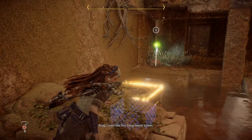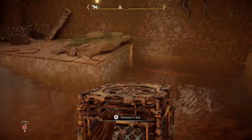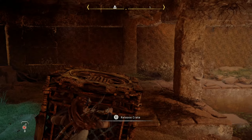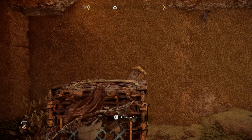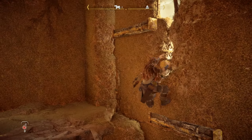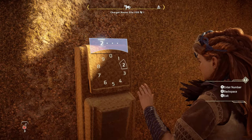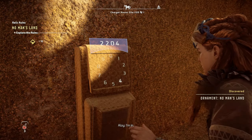Now all you need to do is grab the crate and move it to the specific place where you can jump to the platform — right here. Once you are there, interact with the terminal and enter the code 2204.